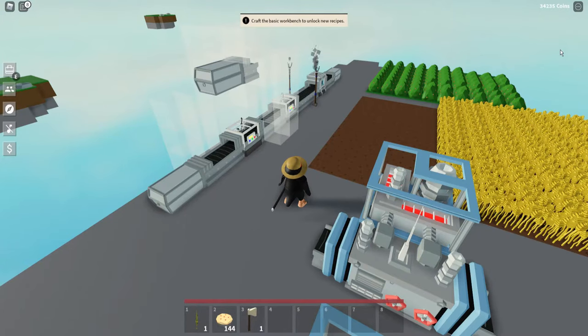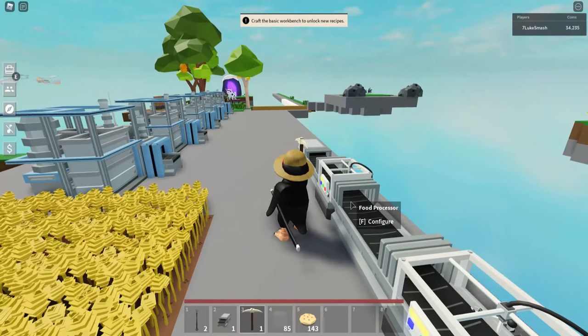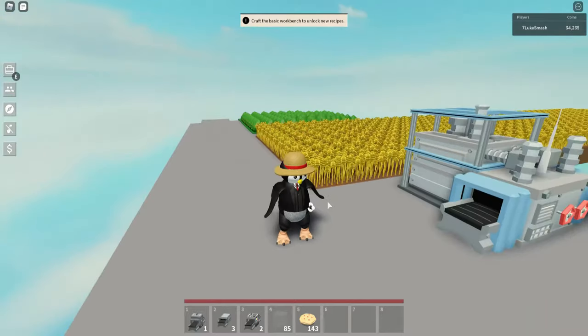This is what the semi-automatic berry pie farm looks like. You will need 2 cold totems, 3 industrial chests, 2 food processors, about 50 glass, an industrial oven, and a conveyor belt. You can make the machinery in a tier 3 workbench and you can buy glass at the hub.